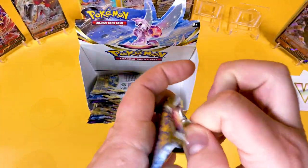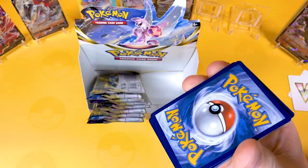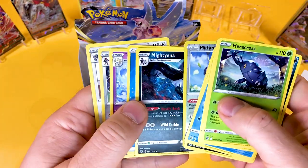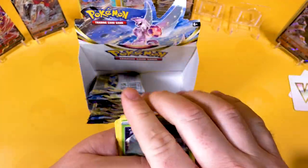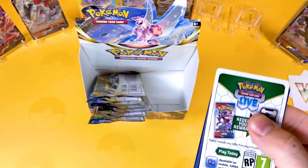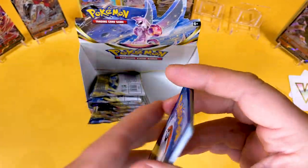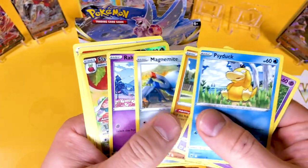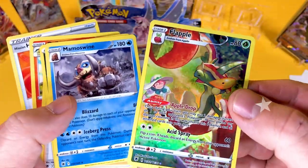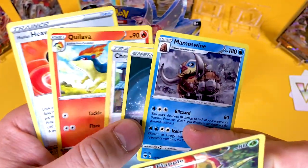We're getting to the last few packs now. White code card. I think this has to be the most successful Astral Radiance box we've ever opened on the channel. Booster boxes normally get an average pull rate of probably between seven and nine — that's generally what we've always had. We've got a Flapple — a nice little Trainer Gallery card there, and a Mamoswine, which is very good to see.